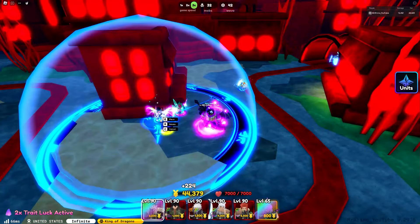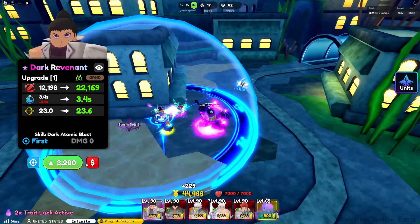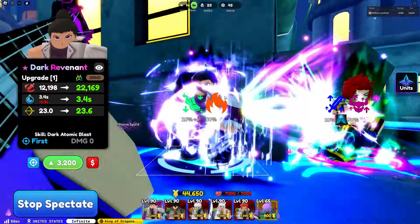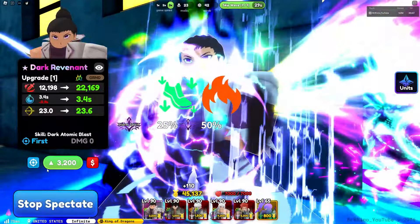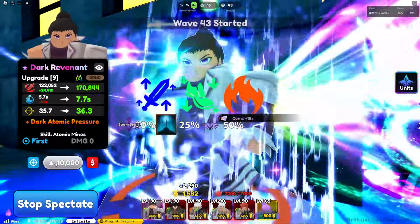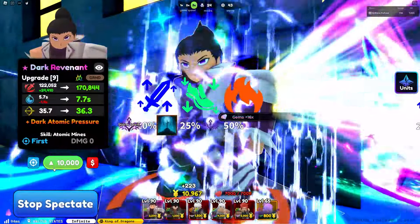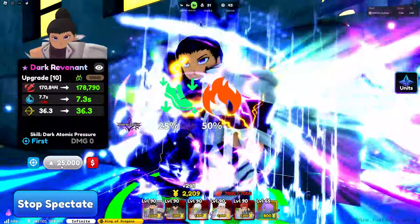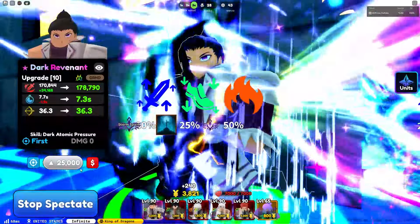That brings us to the next unit: Dark Revenant. Let's place him right beside Dragon Mage since they have similar range. Dark Revenant is still one of the best damage-per-second units with his overpowered nuke ability that will deal 3000% of his damage, and he gets full area at later upgrades — that nuke ability is insanely strong.